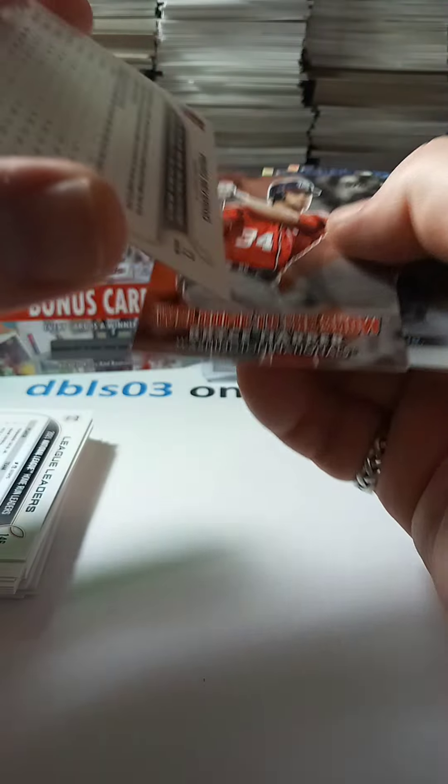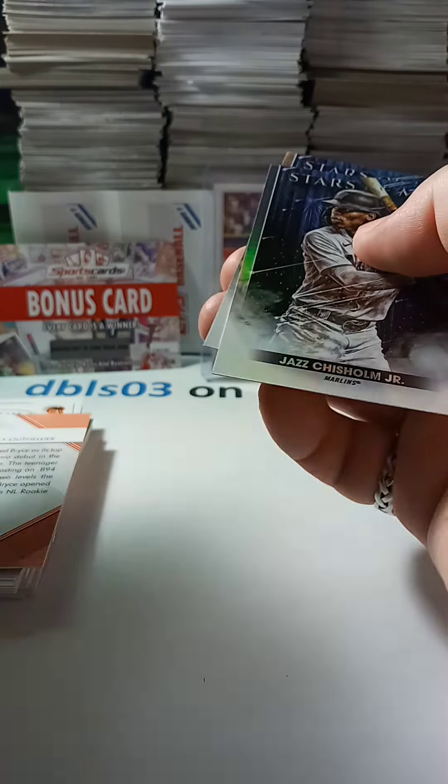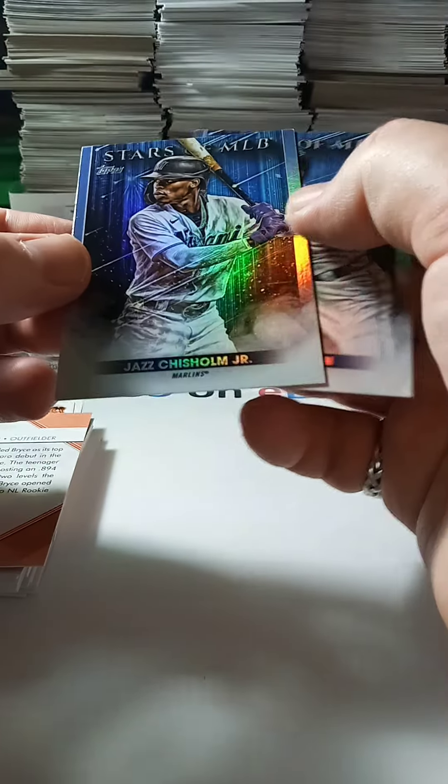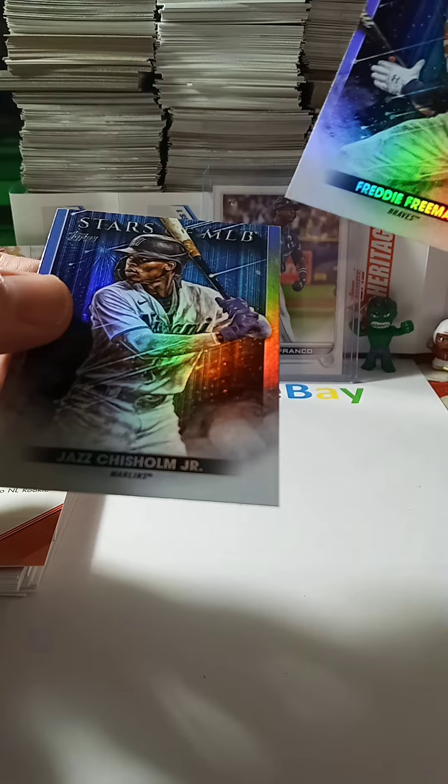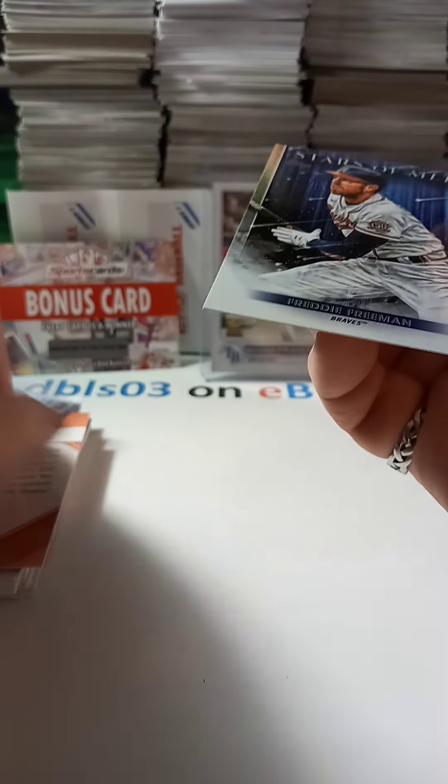That's a silver. Not unnumbered. Bryce Harper — welcome to the show. Unnumbered. Jazz Chisholm. This is the one that has a little bit of a dent right there in the corner. A little bit. And Freddie Freeman.